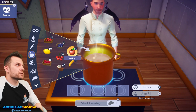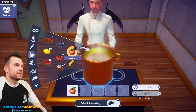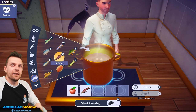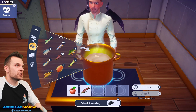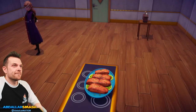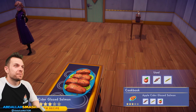We're starting off first with apple cider glazed salmon. I've got 11 salmon. Let's do some sugar cane. Cider glazed salmon — look at how realistic that looks!